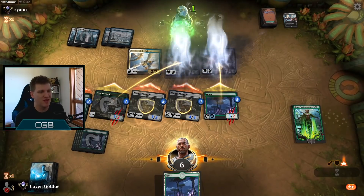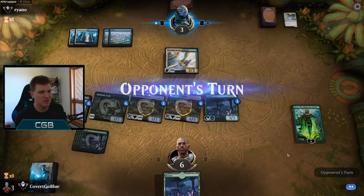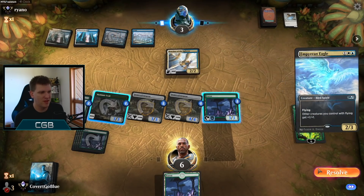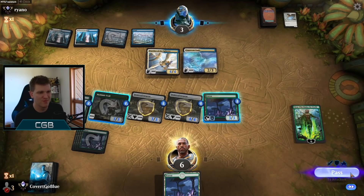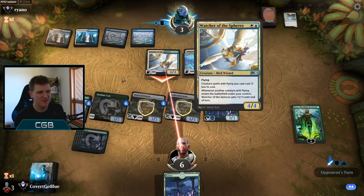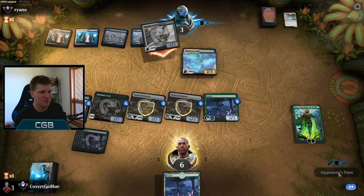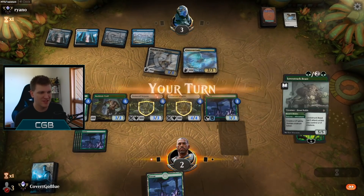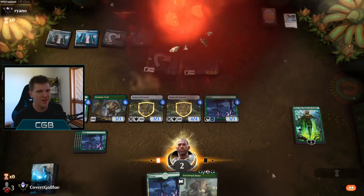Unless they can somehow get in for six with this Watcher of the Spires — like a group of Fairy Miscreants? Like if they played Fairy Miscreants, Fairy Miscreants, Fairy Miscreants — no, they'd still need the first one to even draw a card. So I don't know what they could possibly do, but they got me to two. The opponent will take this as a moral victory of some kind, I'm sure. And that's game.